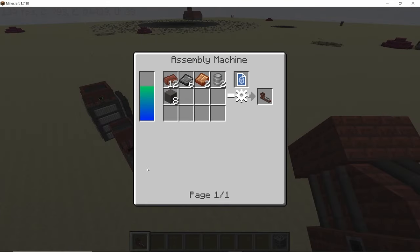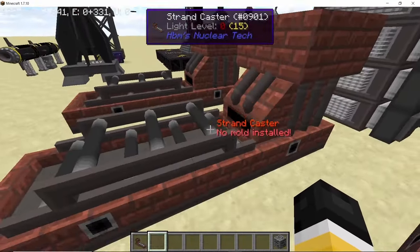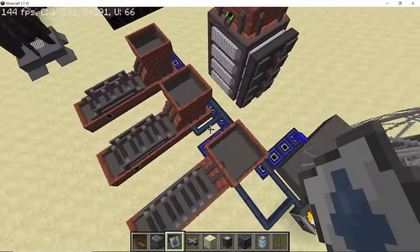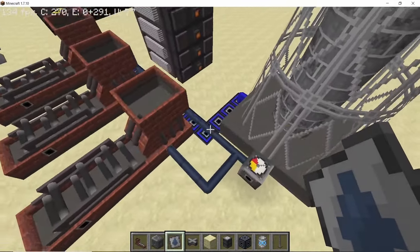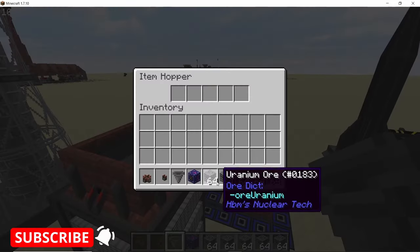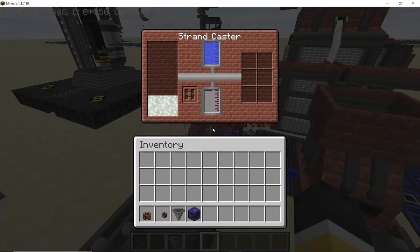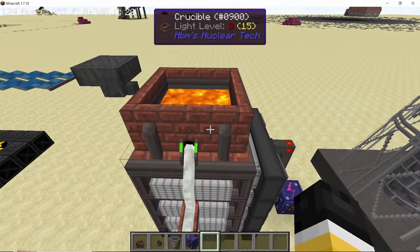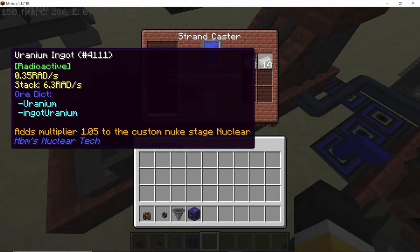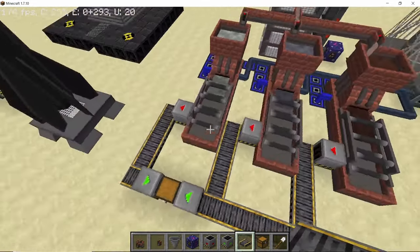Coming to the strand caster — this one is pretty cool because it can mass produce recipes. You have to install molds; I'm going to process the uranium recipe by installing the ingots mold and the blocks mold. It requires water and will produce low pressure steam. I'm setting up a crucible with filters for uranium, lead, and stone — the output when you melt uranium. As you can see, the strand caster fills up with uranium and automatically crafts a large number of uranium ingots. Automating it is pretty easy.